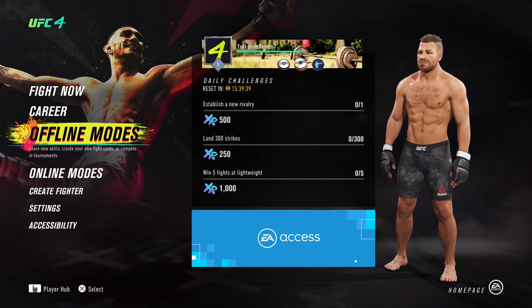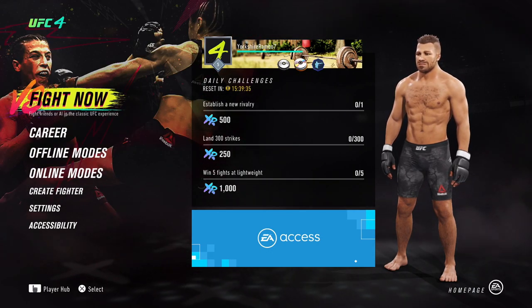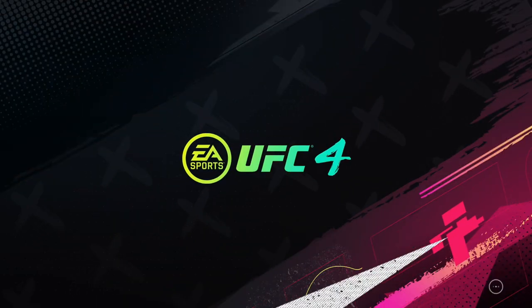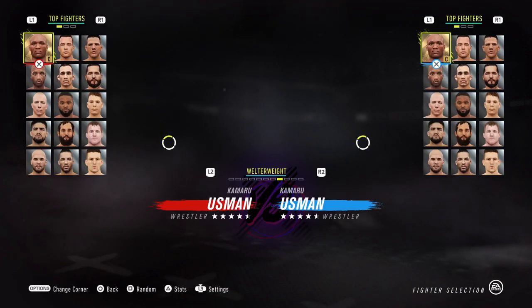I don't have the trial anymore, I have got the full release on the PlayStation. Practice mode is available like it was in UFC 3 — go to offline modes and then practice mode. This is where we want to navigate to start off with. A lot of you guys will probably know this, but if you're new to the game, this is how you get to practice mode.